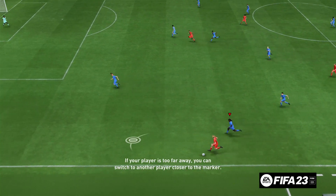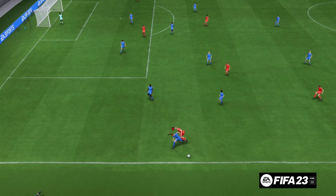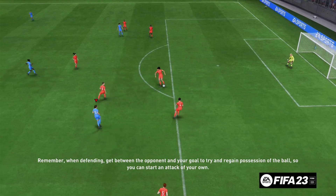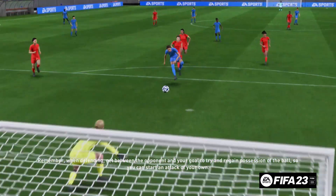If your player is too far away, you can switch to another player closer to the marker. Remember, when defending, get between the opponent and your goal to try and regain possession of the ball so you can start an attack of your own.